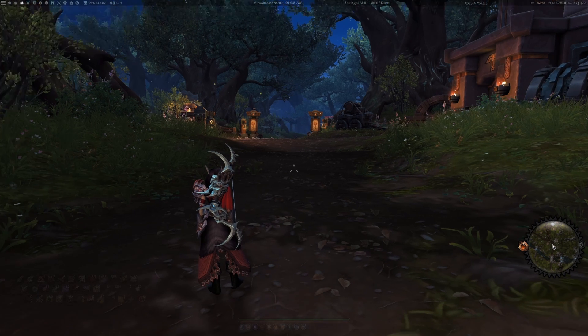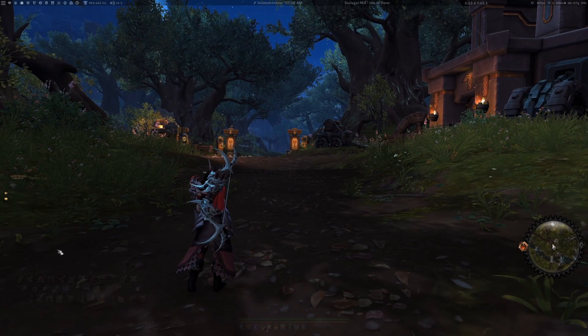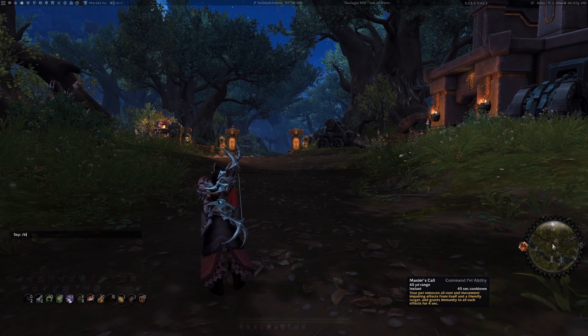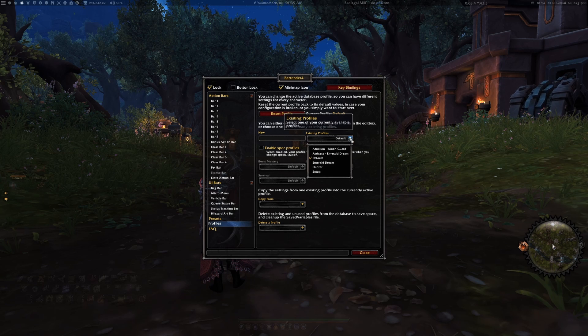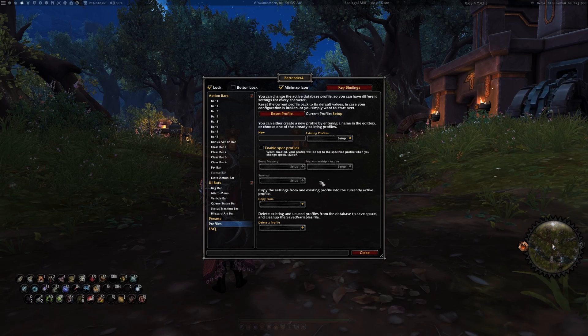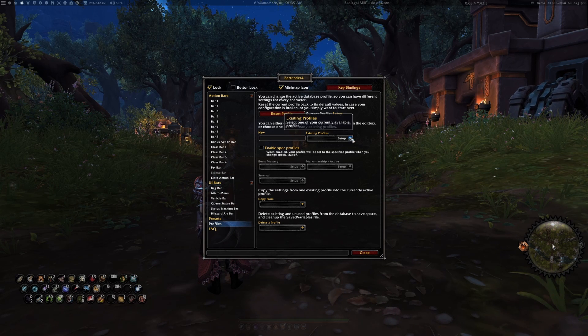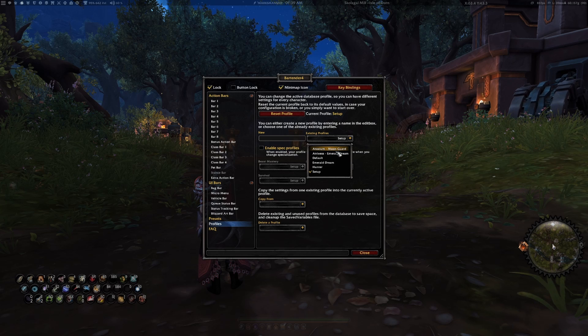Now on to the stuff you can't see at the moment. All of our bars are handled by Bartender. The way the UI is set up by default, those bars are not visible until you're in combat. For those of you that want the bars visible, there is another profile under the name of 'setup' that will keep the bars visible at all times. I use that when I'm playing a class I haven't touched in a long time, or some of my alts that are literally just used to farm raids.